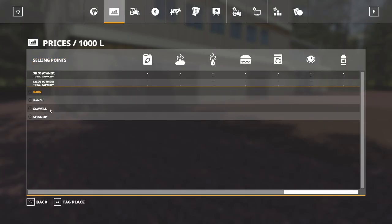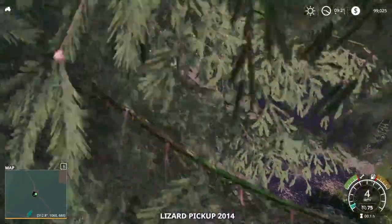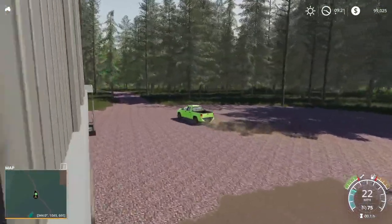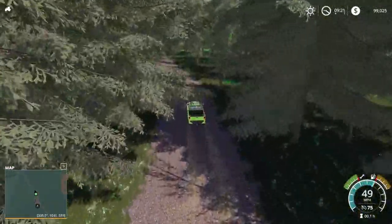Here we are at the spinnery. The spinnery is going to take wool and cotton. We'll hop in and go take a look at the clearing down here — might even be able to catch a glimpse of the field through here. It does look like the fields are on pretty flat ground.